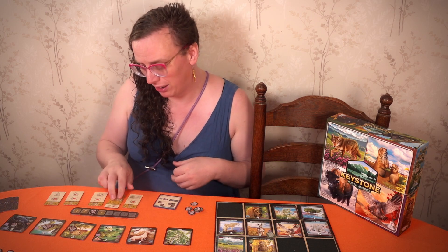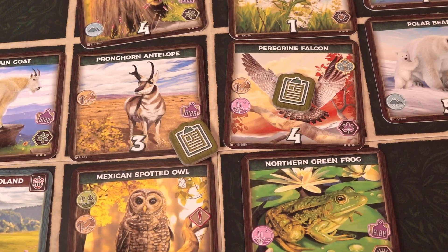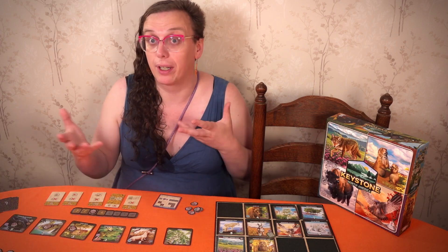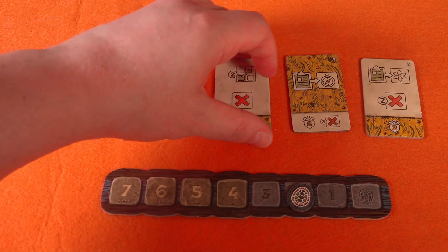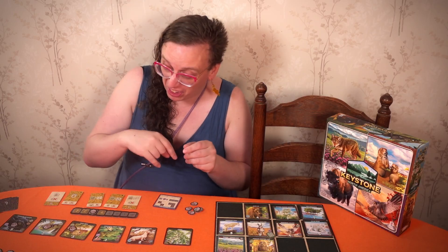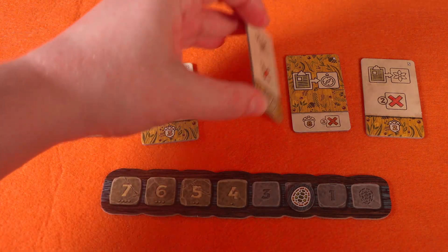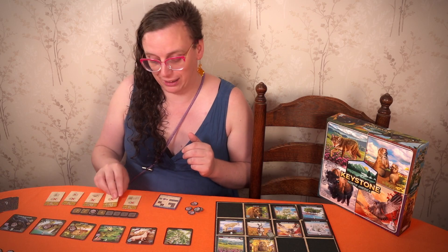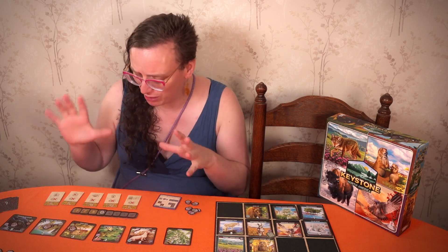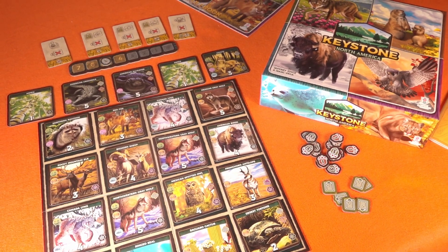Skill actions can dig you out of holes — one just gets you a load of synergy tokens if you've overspent. Others let you place research tokens on animals to make their ecosystems more valuable at end of game, move cards, or interfere with the field to remove cards you want to deny others. Players can also flip skill cards to reveal worse actions, but all flipped ones can be done in one go — though doing so also moves the turn marker, bringing the game end closer.